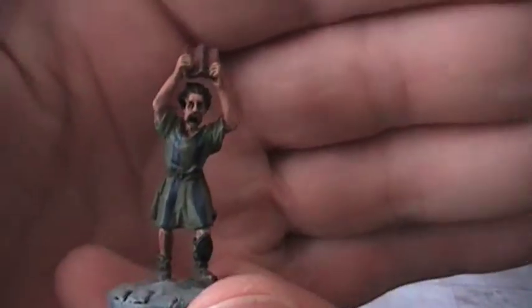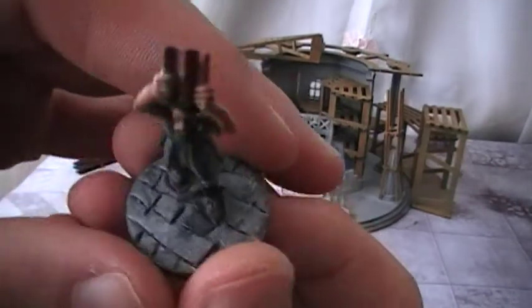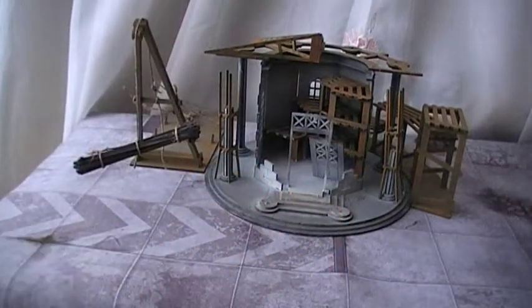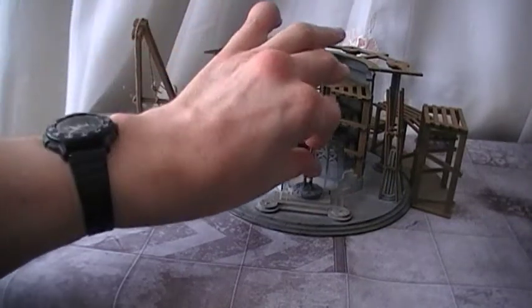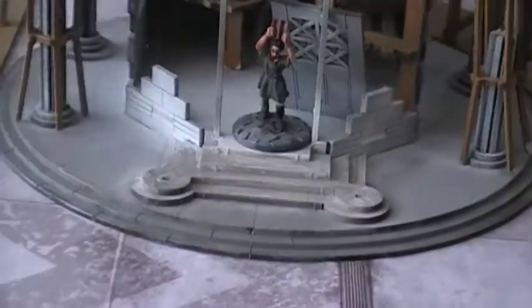I didn't have any real experience painting Romans, so I did a little internet research to get some colour schemes for civilian clothing, noble's clothing and stuff. I think he came out okay. For basing I used a combination of milliput and plastic putty to scrape out flooring. If I put him in the doorway you can see he's actually quite small in comparison to the size of this building.